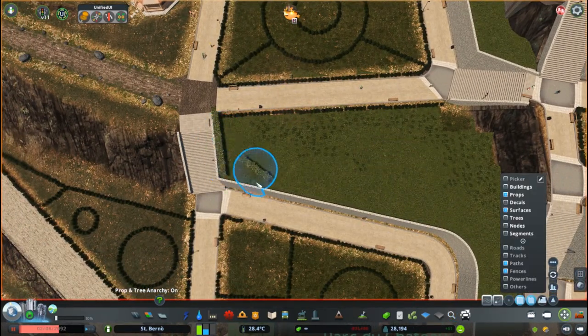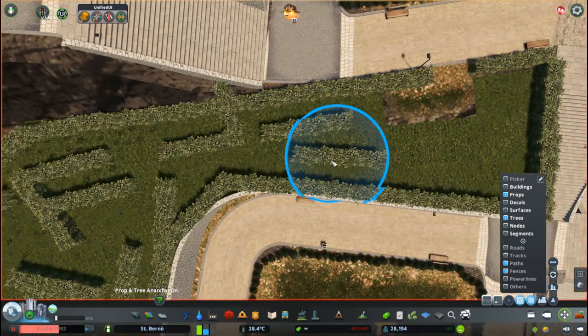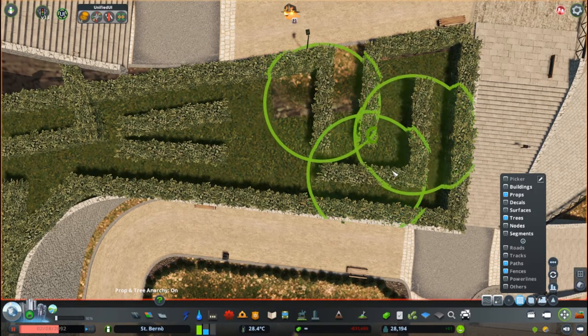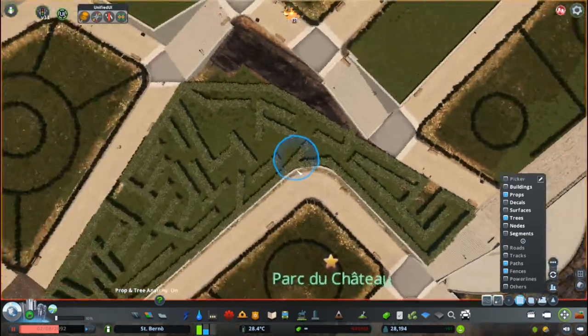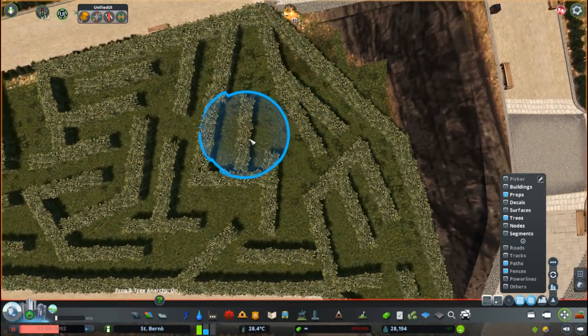Here I'm adding pretty much the first of two mazes, mostly using the prop hedges to draw a path. There's actually one path that takes you from one exit to the other, while all the other ways are pretty much cul-de-sacs.